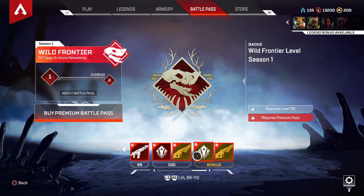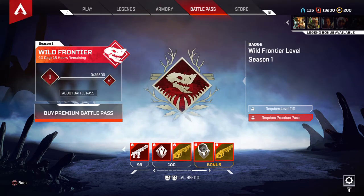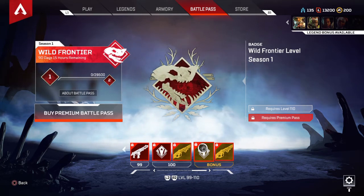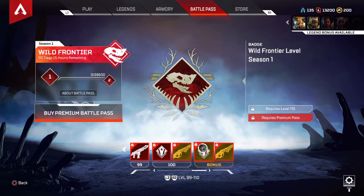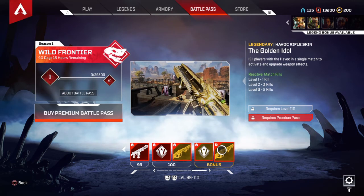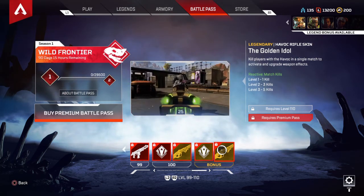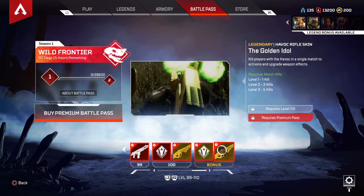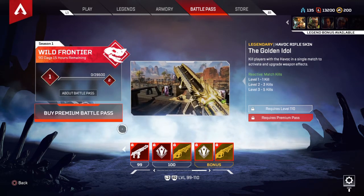15 likes, let's go! Wild Frontier Level Season 1 badge. The bonus badge is a motion badge — it's lit, it's dope. The bonus skin is the same reactive skin but golden. If you watch the preview it shows what it does — when you're shooting and popping off, it goes ham. It pops off with you.